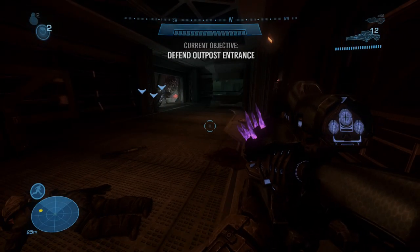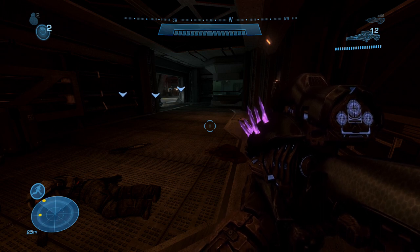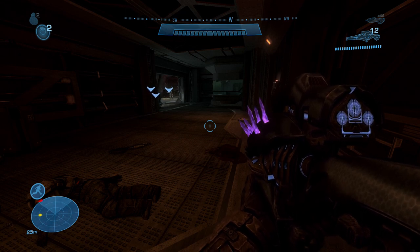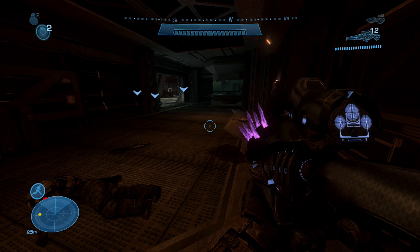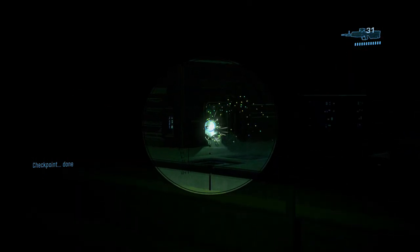My final tip for this episode of Winter Contingency: your teammates are perfect meat shields. In this particular mission, any Spartan other than you won't die, so if you let Carter and Jorge take most of the shots, you won't have to worry about yourself getting hit and killed as often.